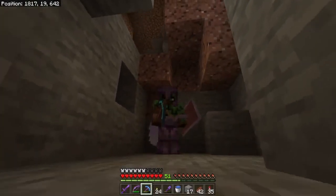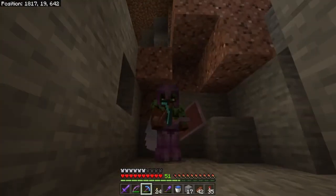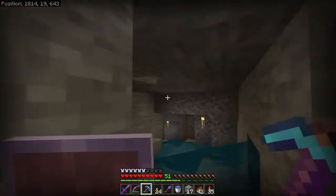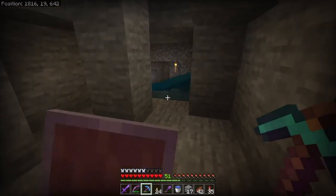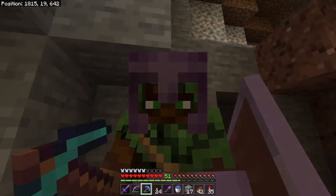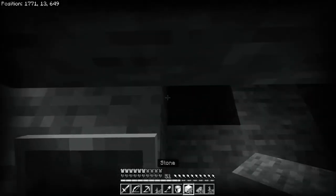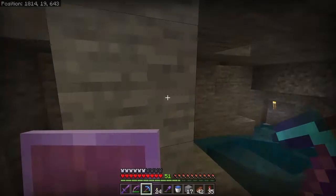The most scary moment I've ever had in Minecraft. So I was just mining and I entered like a cave. I heard a hissing sound like a creeper and I looked around - I saw nothing, there was nothing there. The sound stopped and I thought I was safe, but then I heard it again. I turned around and a creeper was right there. Luckily I had my shield, but I felt my heart drop - it literally skipped a beat. Oh my goodness. Here's the clip. Yeah, that was scary.